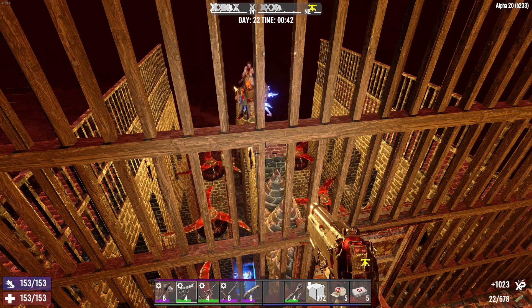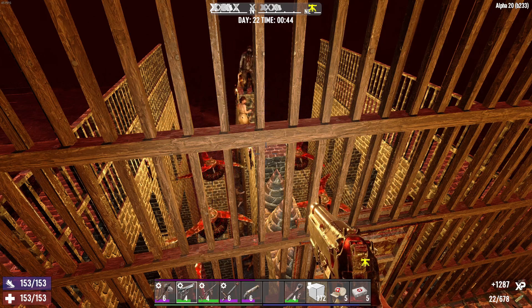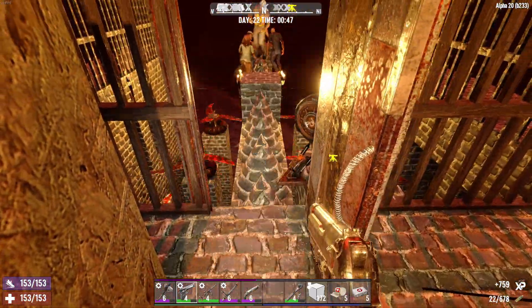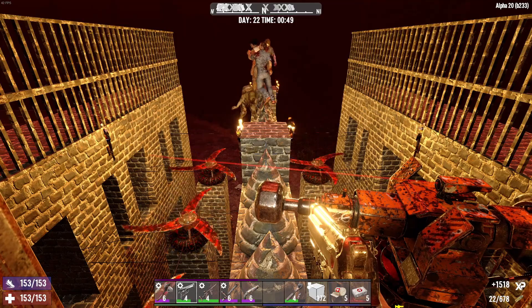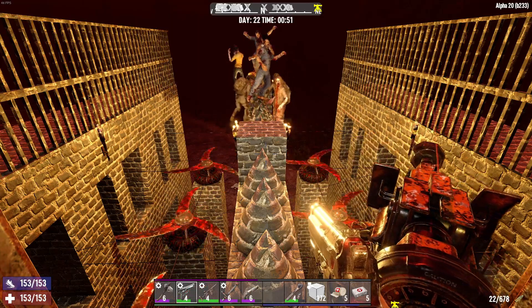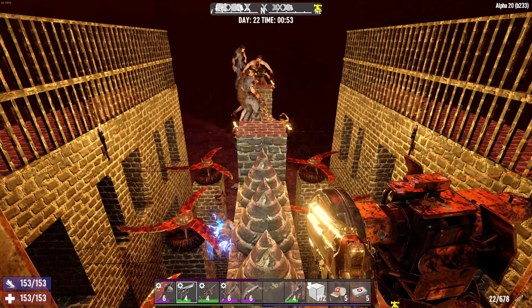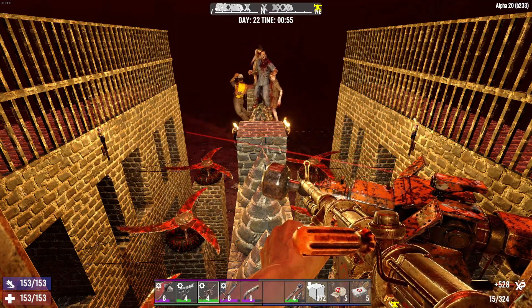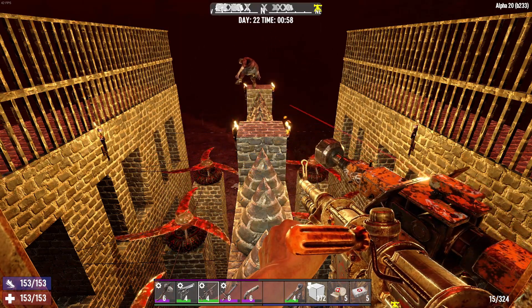I'm not hearing anything that sounds like them attacking the base — they're just trying to come right up to me. This is really good, I'm really happy about this. It worked out really well. Hey guys, come on, come and get me! Gotta watch out for the cop though — we got a couple of cops in our last one. I think I saw a cop — he's gonna come up. Or it could just be the electricity making them look bluish.